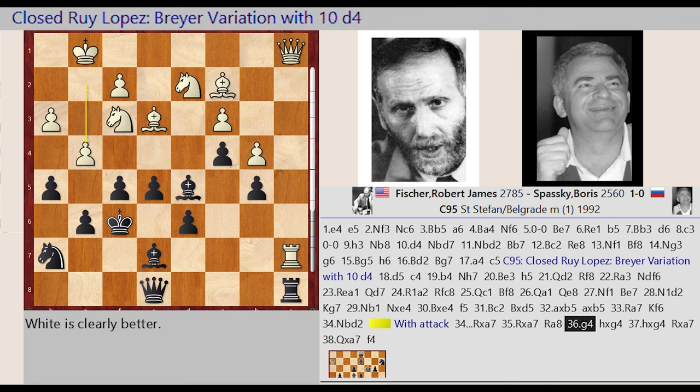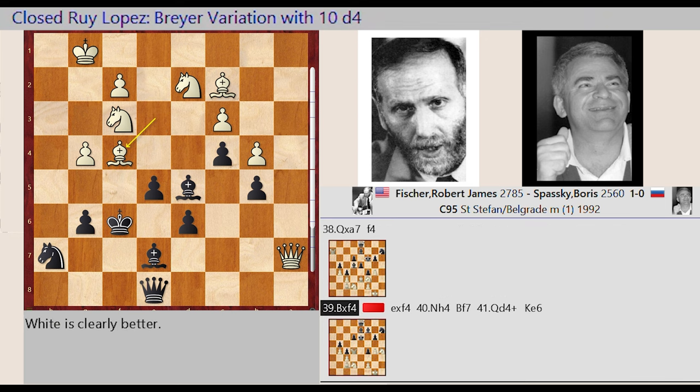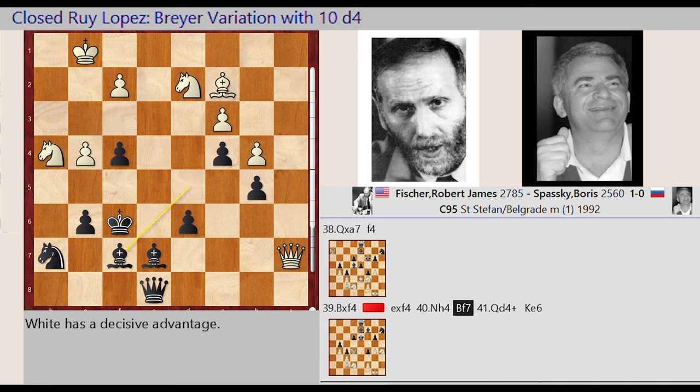G2 G4. H5 captures G4, H3 captures G4, Rook A8 captures A7, Queen A1 captures A7, F5 F4. Bishop E3 takes on F4, E5 captures F4, Knight F3 H4, Bishop D5 F7, Queen A7 D4, King F6 D4, King.